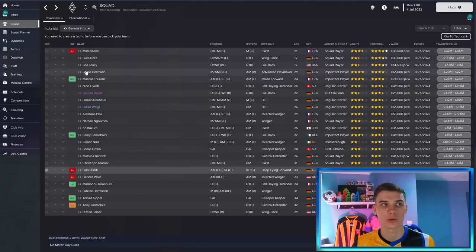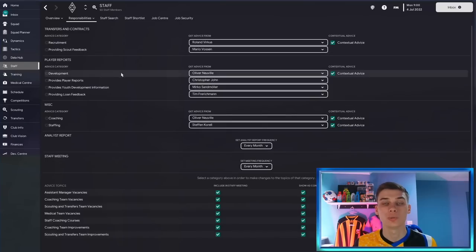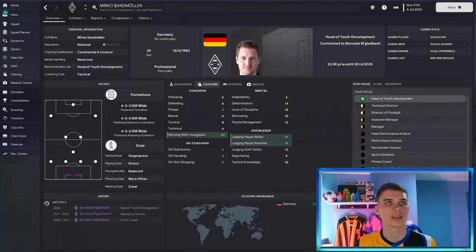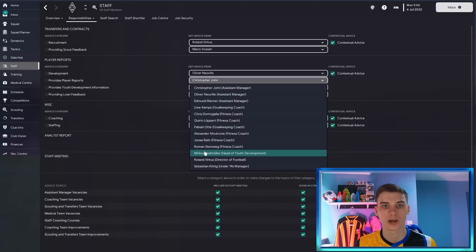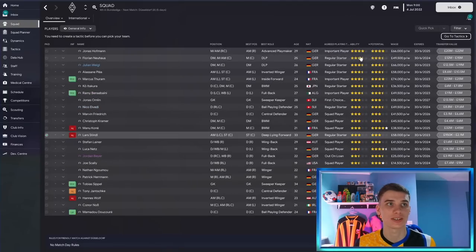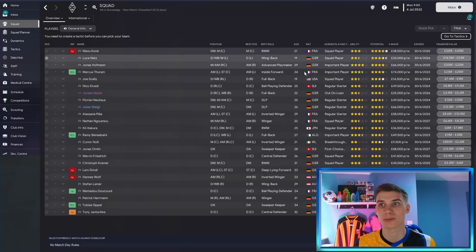This is something I always do at the start of every save when trying to rebuild: go to the staff section, then down to responsibilities and advice and reports. Go to the one that says 'provides player reports' and choose your staff member with the best judging player potential and judging player ability rating. There's a good chance it'll be your head of youth development. I'm giving this job to Marco Sandmola. Previously, Christopher John only had 13 judging player ability and 13 judging potential, so now we should have a more accurate representation of the squad. Hoffmann is considered the best player; Mano Kone and Luca Nets rate highly for potential, though Joe Scali's potential is now rated lower than before.